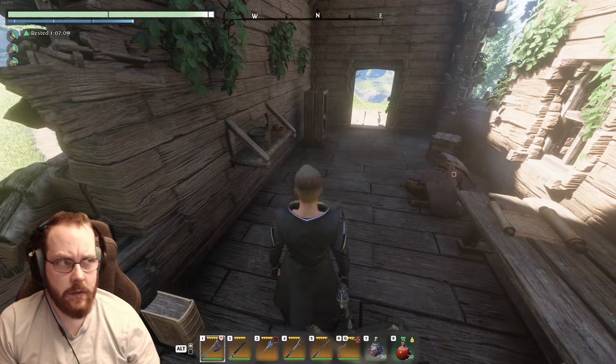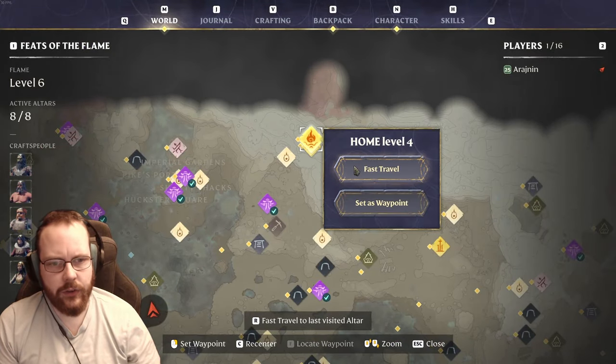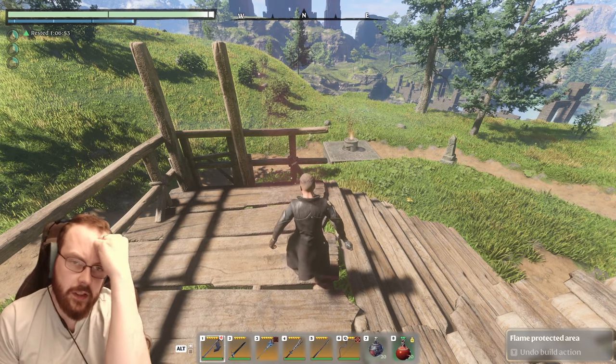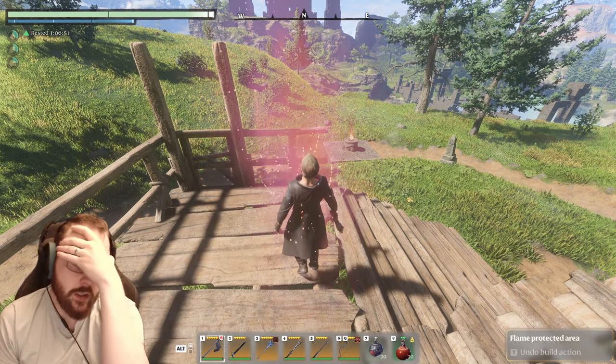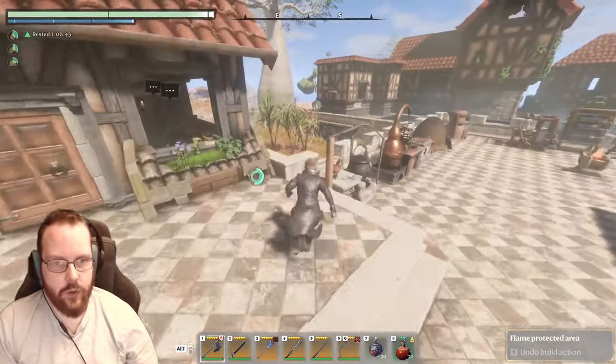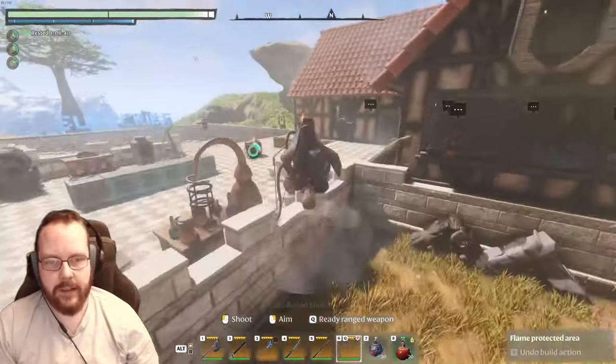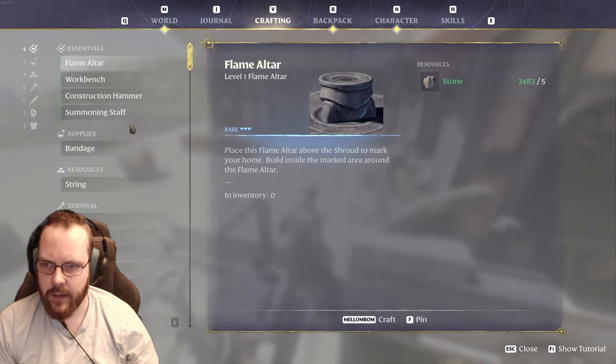27 bombs in two minutes — is that worth it? I guess we'll see. It's gonna be a lot faster just to dig the stuff out, especially if you place down a building block and remove it — it's gonna make it more square too. And I do get building materials if I use just the terrain blocks.